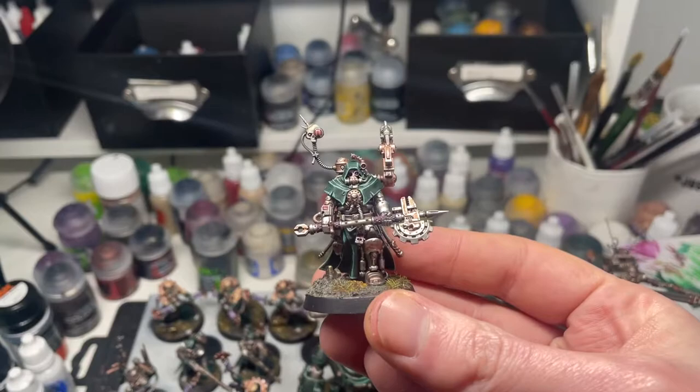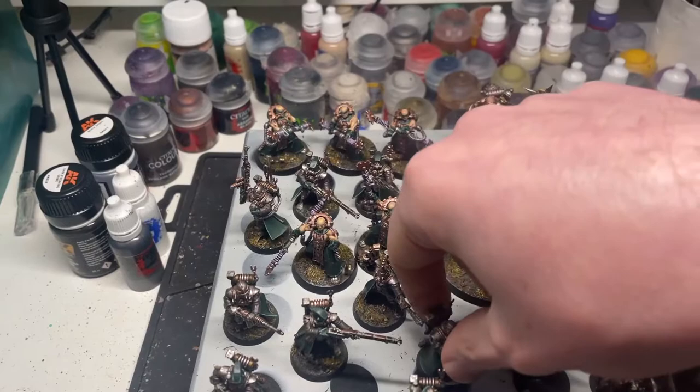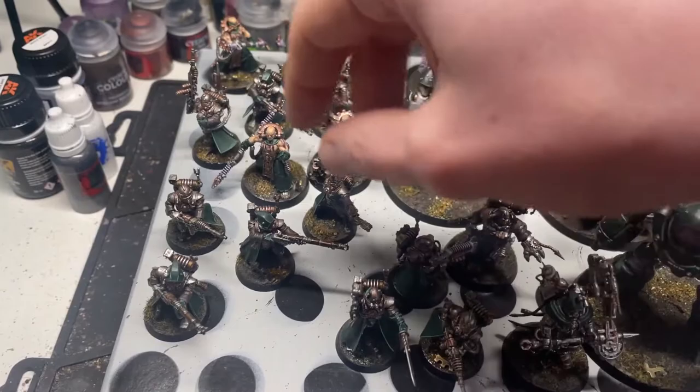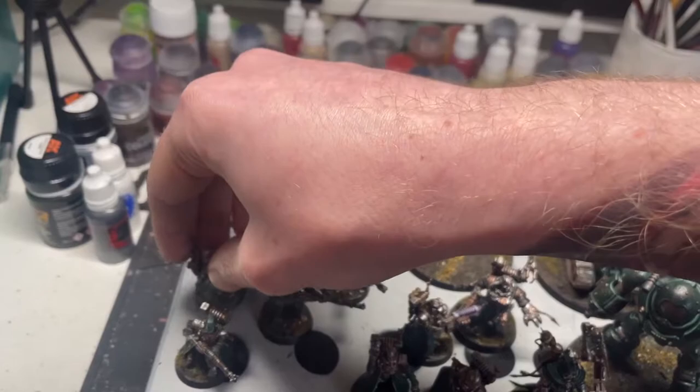And then we just have the basic infantry. They're like Skitarii Rangers and Skitarii Vanguard. These are the Vanguard, and then the Rangers are the ones without the helmets. I do really like them, they're really cool. As you can see they're just like running forward. And then here's the Rangers — they have like the hooded cloaks. I do like these poses, they're very cool.